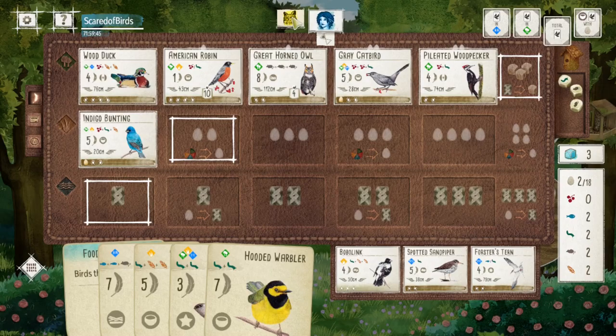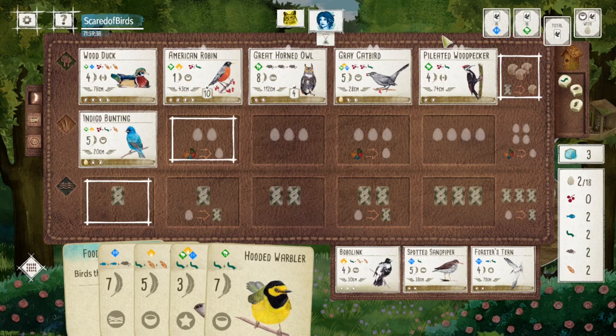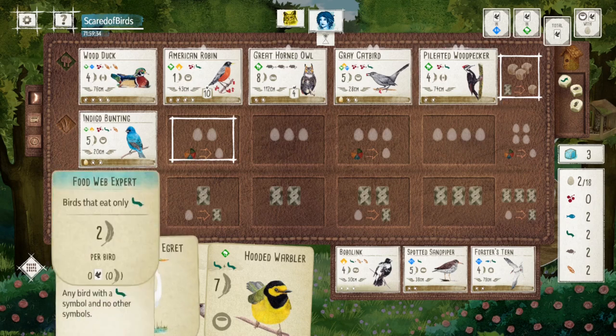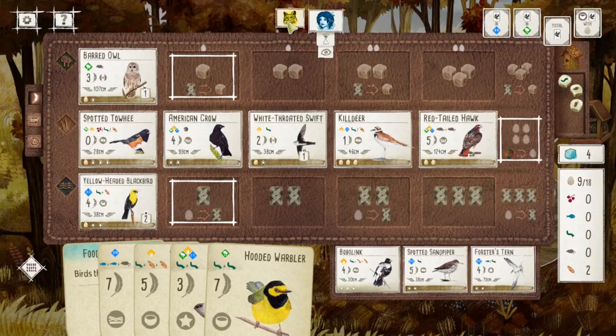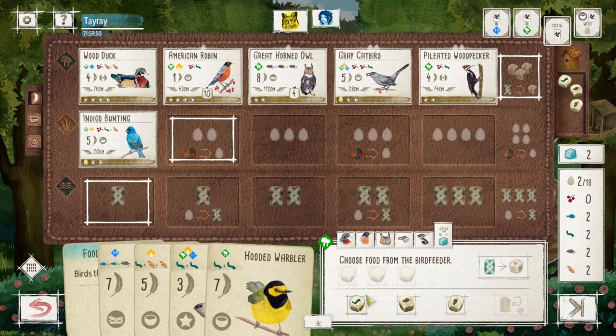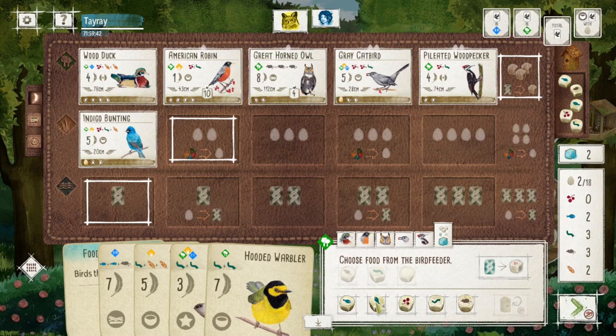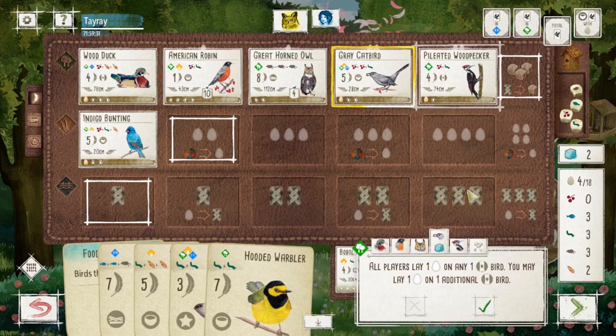My opponent's engine can easily score more than four points with their tuck-and-lay and four eggs. Now they have the hawks too — so they have like four, five, six points, minus some eggs they spend. They're definitely a point or two ahead in terms of engine. So I'm getting a little worried about my endgame. We're at the end of round three, I don't have a grassland, and I don't really have a lot of big point birds.